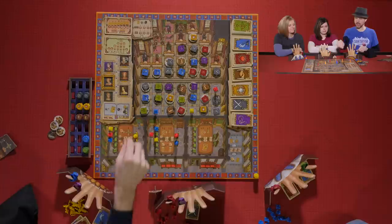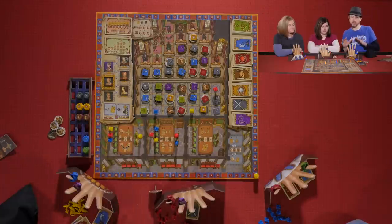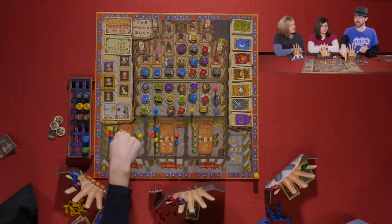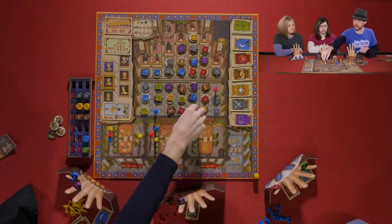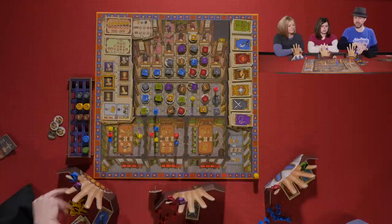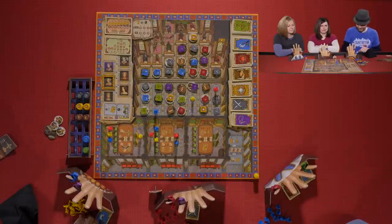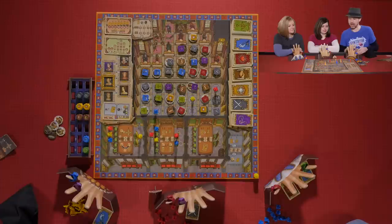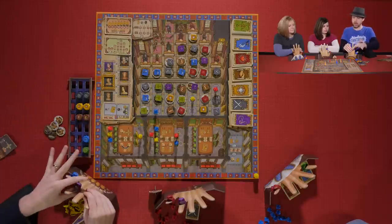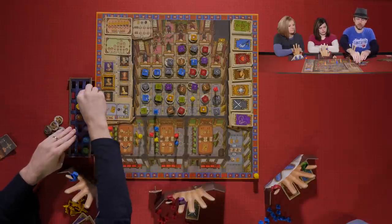Kevin activates his Lord, who can do both A and B actions. He takes the A action first — going up in the blue area — and also activates the special power like Melissa did. Then he takes the B action, trading out his purple ring for a black ring.